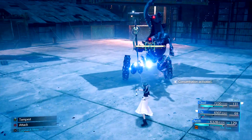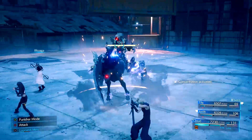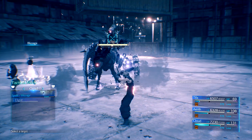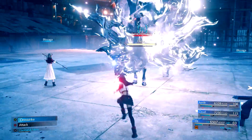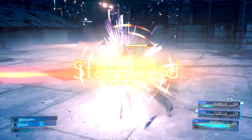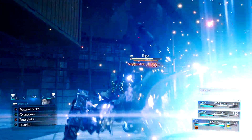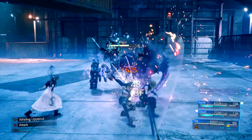As soon as the fight starts, you need to dodge away with everyone because he will slam down on us all. Once everyone is out of the way, cast Blazaga with both Aerith and Cloud at the same time and switch to Tifa. Start attacking once he starts to do the Gaze attack, and once the Blazagas go off, his stagger bar should be about three quarters full. One Focus Strike from Tifa should stagger him with a few punches as well, and once he has staggered, double up on True Strikes from Tifa, and he should switch into his second phase of going into the air.